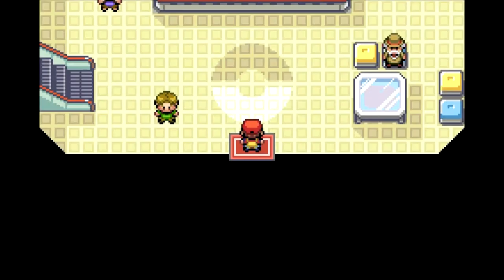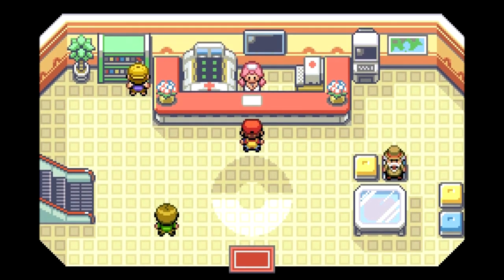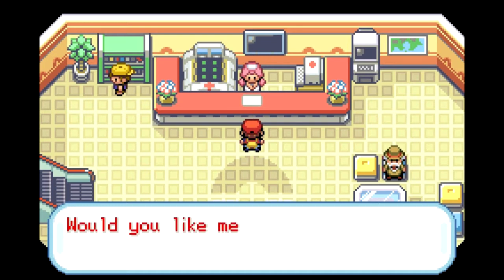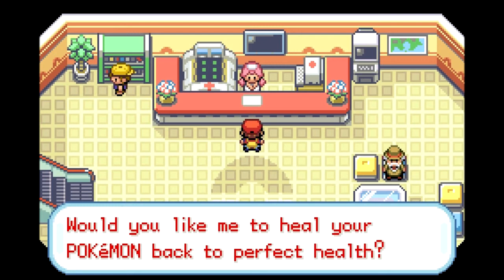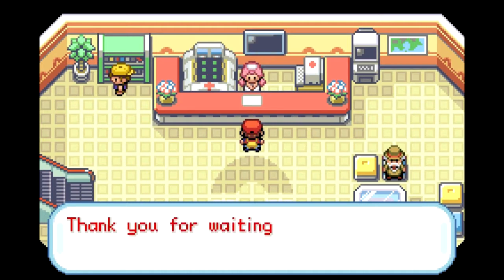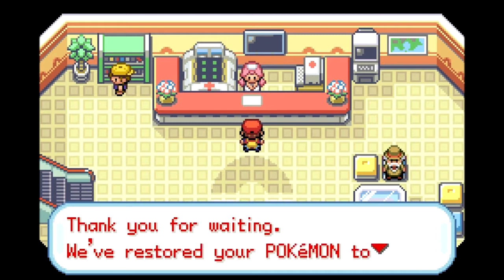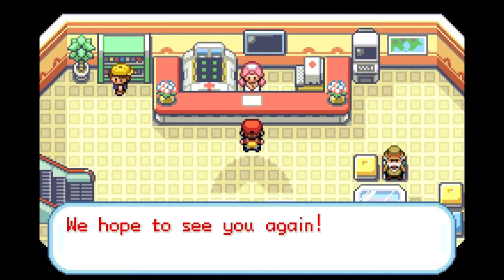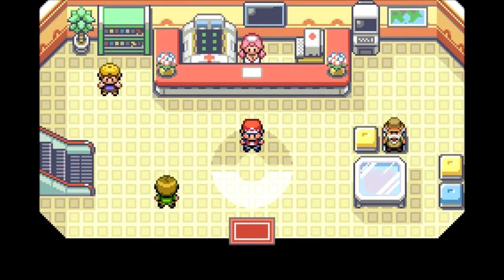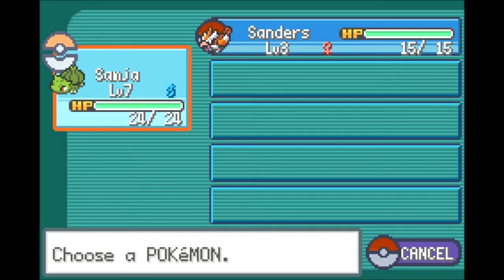This is our first opportunity to go into something I will be doing a lot off-screen — this is a Pokemon Center, where you can heal your Pokemon for free. It's like a free inn in an RPG. 'Welcome to our Pokemon Center — would you like me to heal your Pokemon back to perfect health?' Yes I would. She places them there — this is something you cannot skip, you get the little jingle. 'Thank you for waiting, we've restored your Pokemon to full health.' They've also restored their PP even though she doesn't say that.